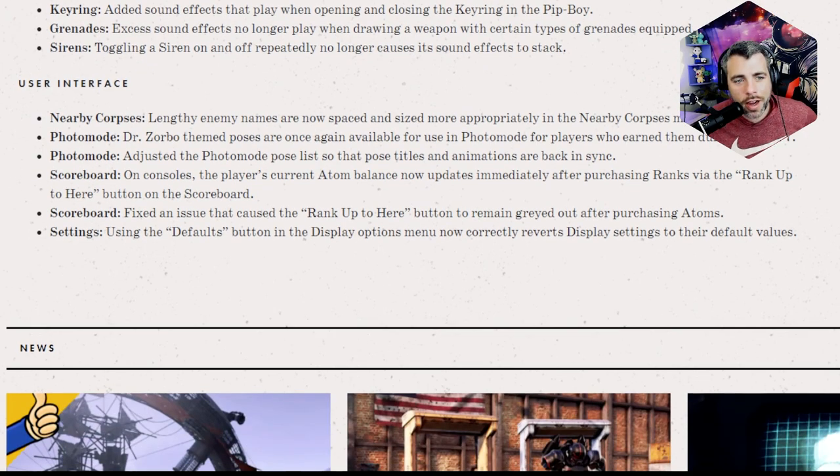Toggling the siren on and off repeatedly no longer causes its sound to stack — thank God, that thing is obnoxious. Lengthy enemy names are now spaced and sized more appropriately in the nearby corpses menu. Dr. Zorbo theme poses are once again available in photo mode, and the photo mode pose list has been adjusted so that pose titles and animations are back in sync. I love fixes to photo mode.